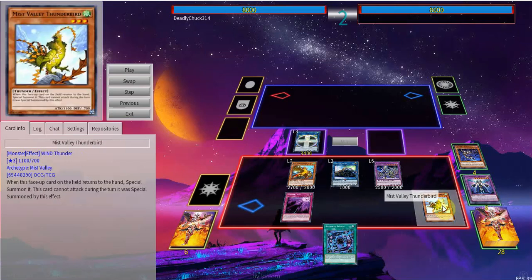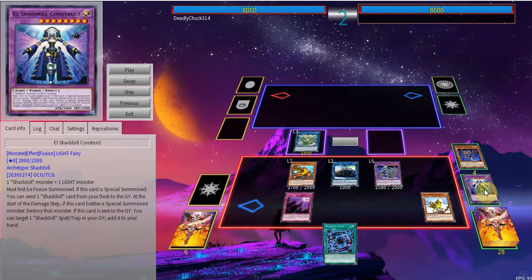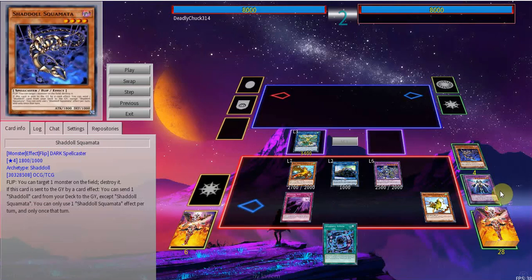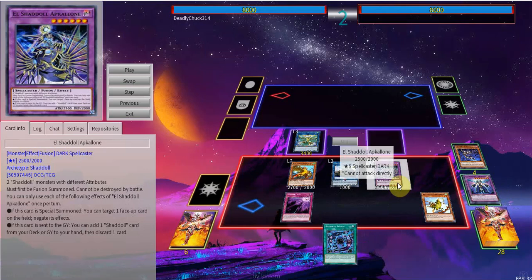Yes, it does fall to higher chain links, but I would just like you to name one singular deck that has higher than chain link 2. It's very rare to see higher than chain link 3. You even have cards like Shaddoll Fusion as follow-up. All the Shaddoll monsters float into an extra search. Basically you have everything. Apcolon also floats into a search surprisingly, so you can realistically do anything — and it can't even be destroyed by battle.